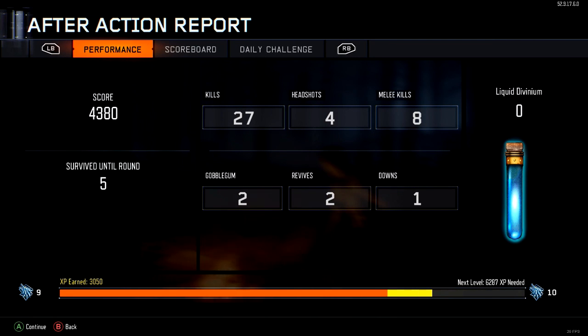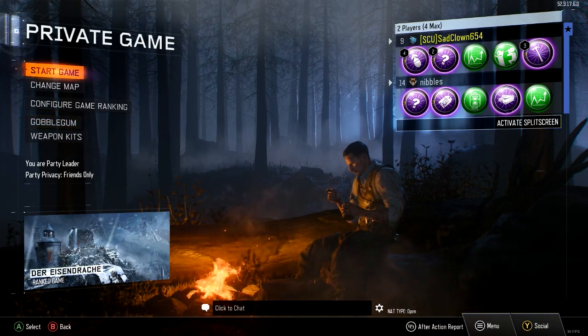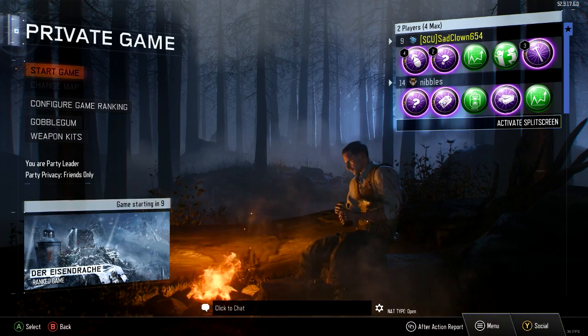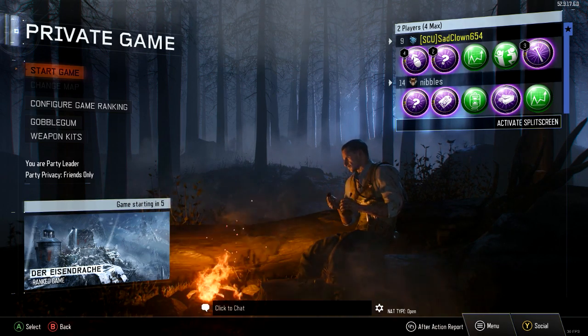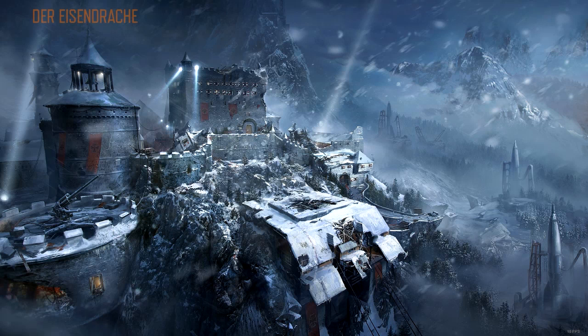Well, that went well. I gave the whole 3,000 points for that and I just could not aim with that shotgun to save my life. Alright guys, that was our first attempt at Der Eisendrach. We're going to go again — I'm going to try not to jump over stuff and not to jump out of windows. At one point I tried jumping past the zombies using the grenade button.